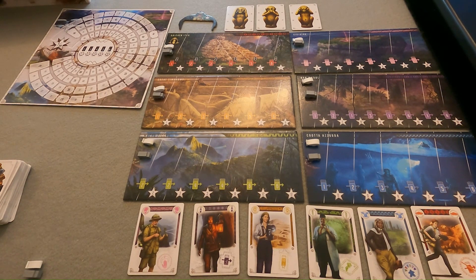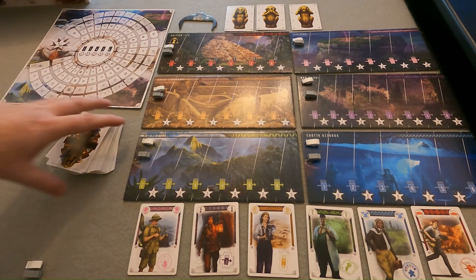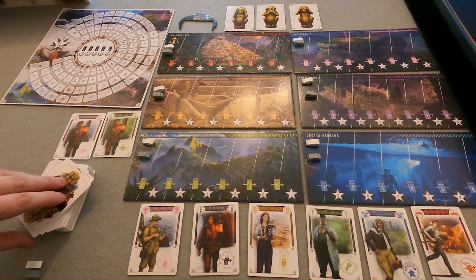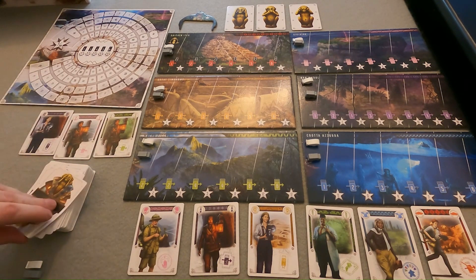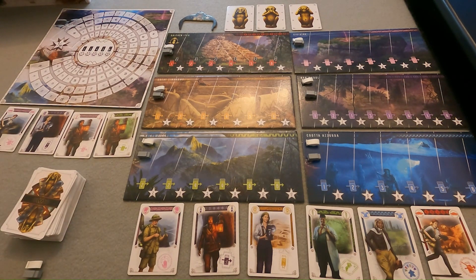Each roll has its own unique ability and some rolls add additional game components. With our six rolls chosen, let's take each of the smaller roll decks, shuffle them up together to form a large deck of cards. Then deal one card to each player and add one card for each player to the display plus two additional cards. So we're pretending we're in a two player game, doing a total of four cards. In a six player game, it would be one card for each player plus two additional for a total of eight cards.